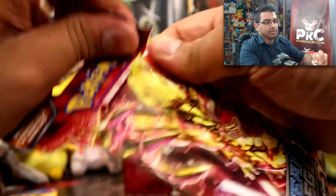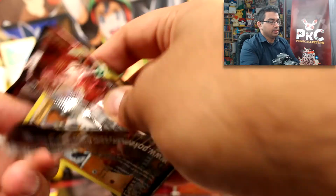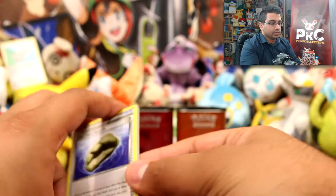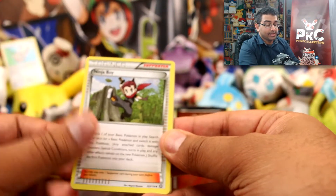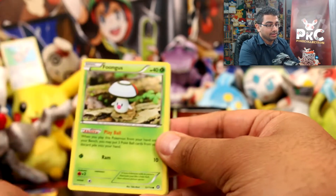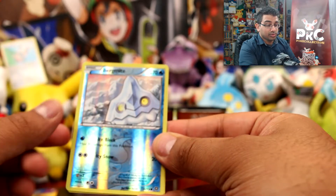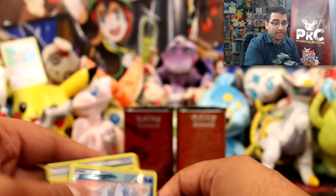All right, final single pack here — the standalone ones. In this pack we have a Claw Fossil, Arcanine, Skiploom, Ninja Boy, Mankey, Phantump, Bergmite, Joltik, Mantine, a Bergmite reverse, and a Cobalion.